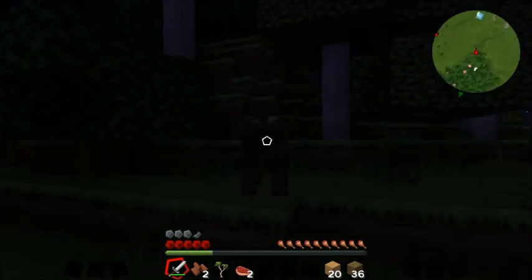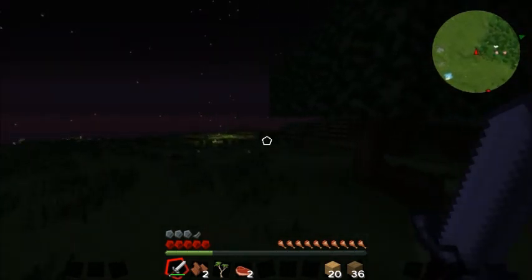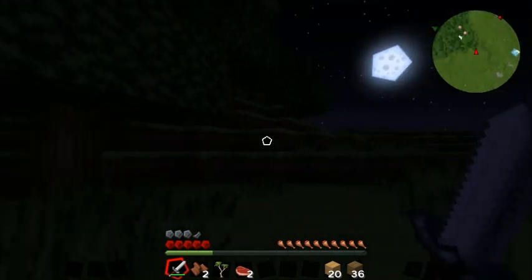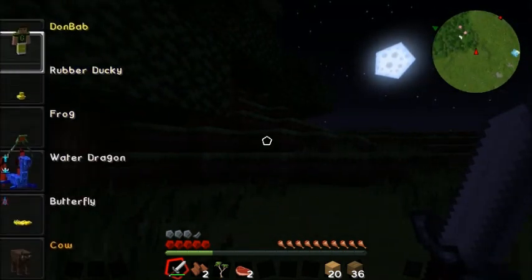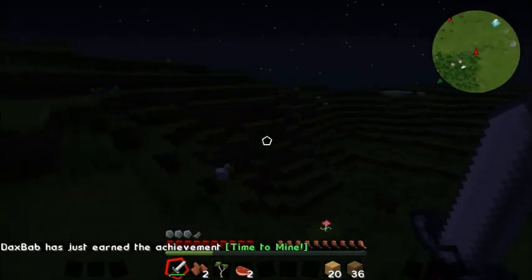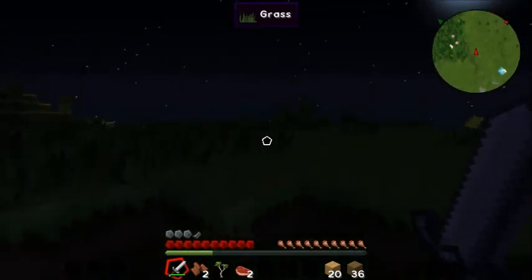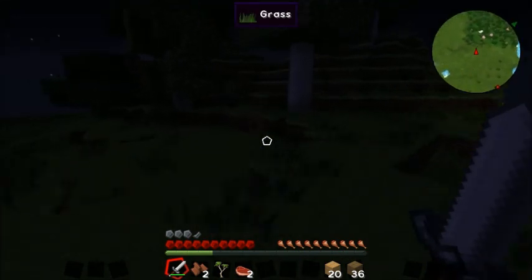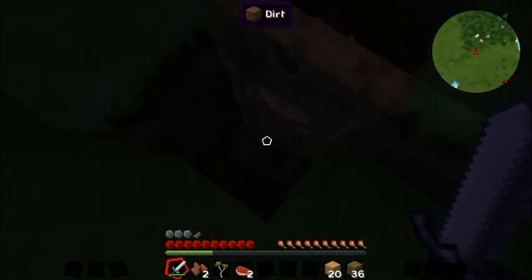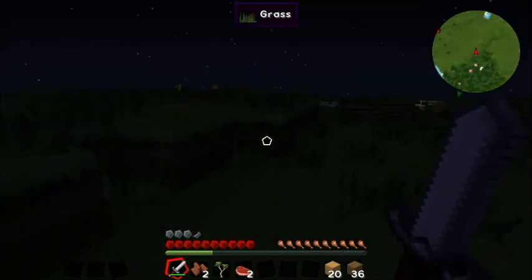Cow mode activated! I've got a little enclosure already — wow, it's pretty good. Here's the problem: mobs can jump in. It's not even a hobbit hole. I'm getting the rest of the coal that you completely ignored.